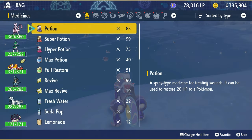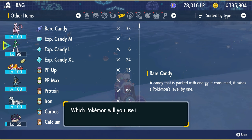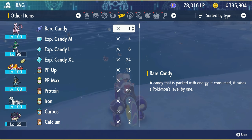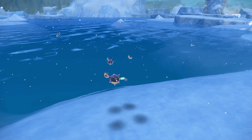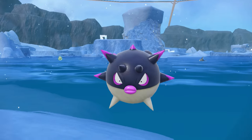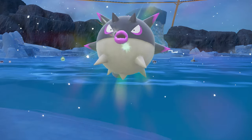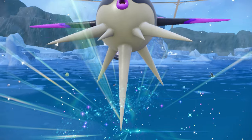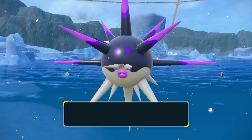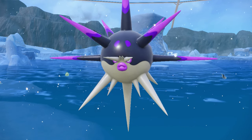Once it knows Barb Barrage, go ahead and level it up. You can do that by battling, or just give it a candy. I'm going to pop a rare candy on it real quick — there we go. Qwilfish is going to level up now. Knowing Barb Barrage is the prerequisite — without it, it will not evolve. I tried leveling it up without Barb Barrage and it did not work.